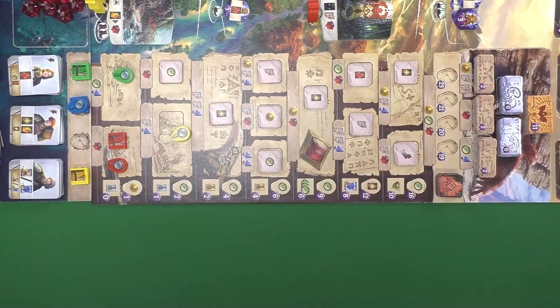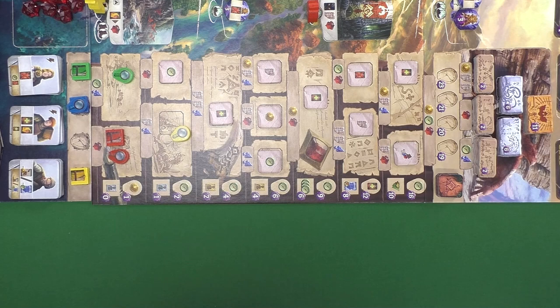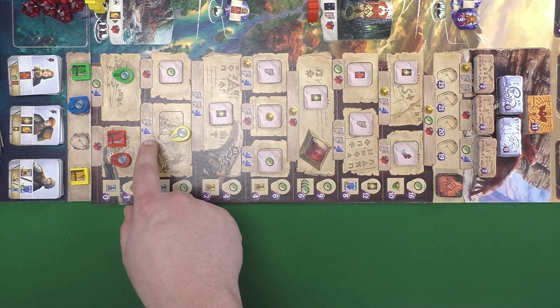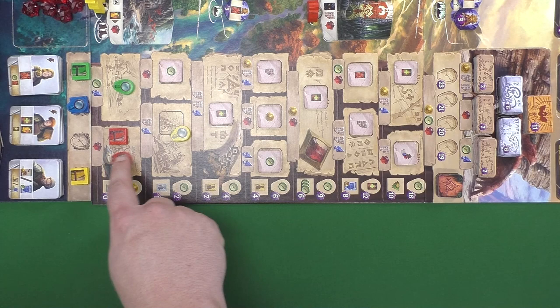Another thing you'll be working towards is progressing on the track on the right side of the board via the research action. Each player will have a notebook token and a magnifying glass token. You can move either one up the track by paying the indicated cost depending on which section they're moving into. The only catch is that your magnifying glass always has to be at or above the notebook, so you need to move that one up before you can move the notebook.